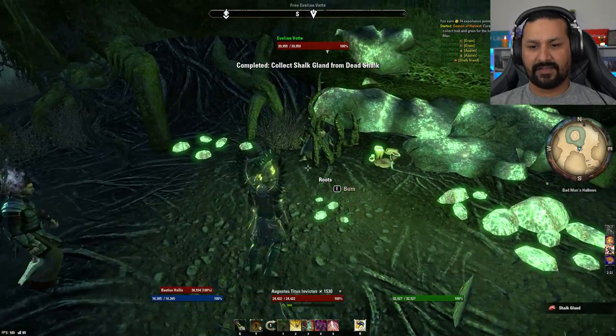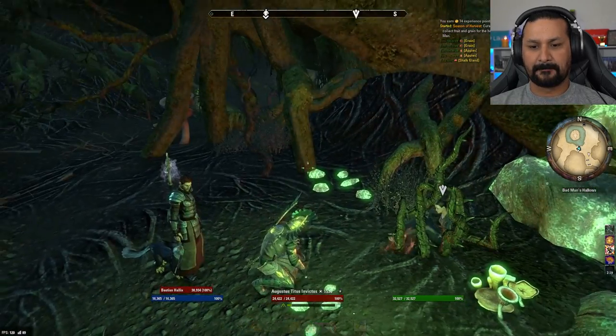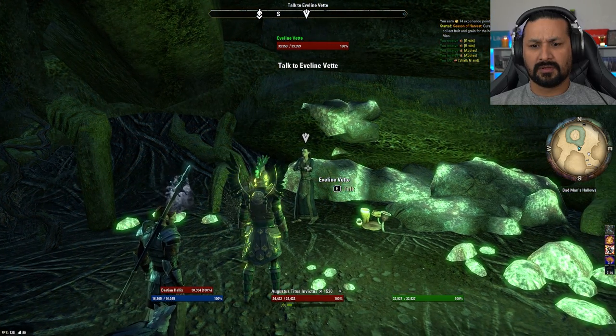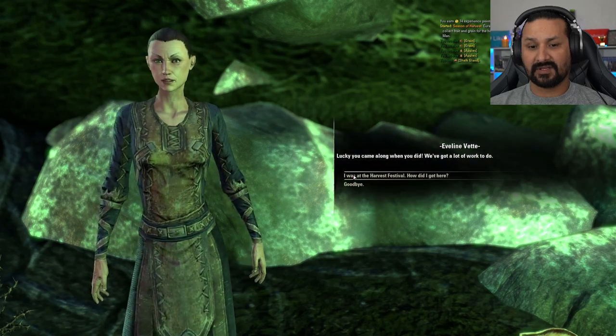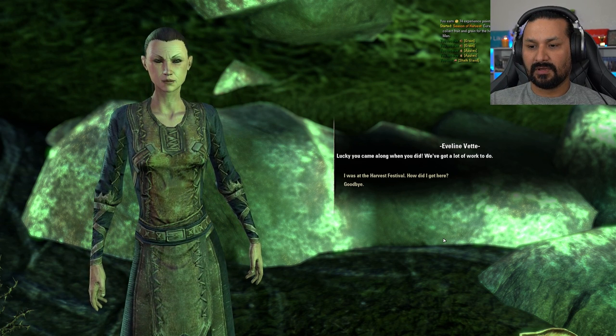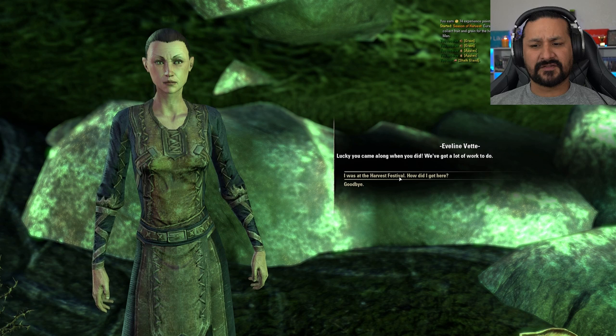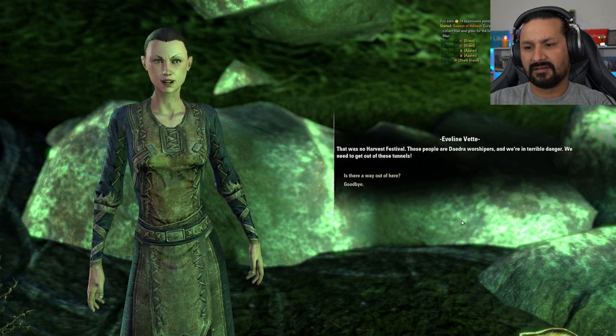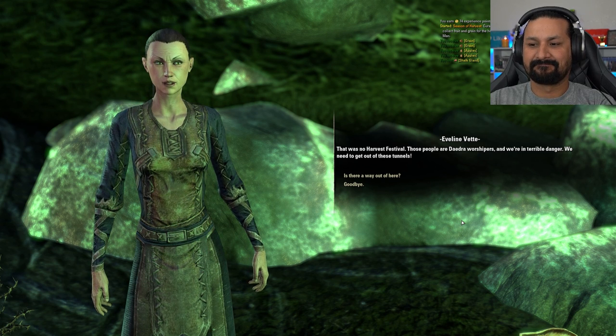The roots are burned. The rescued NPC says: 'Lucky you came along when you did — we've got a lot of work to do.' The player asks how they got there from the Harvest Festival. The NPC reveals those people are Daedra worshippers and that they're in terrible danger.